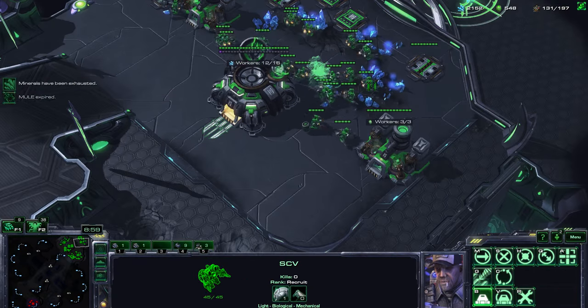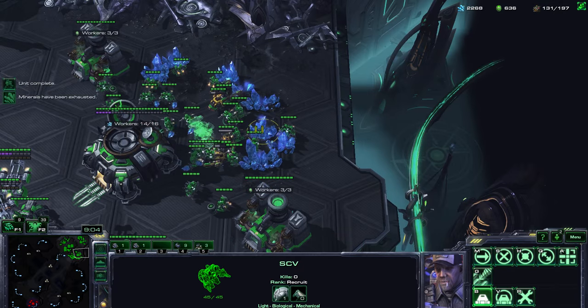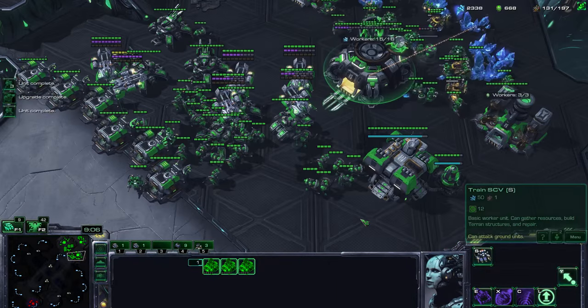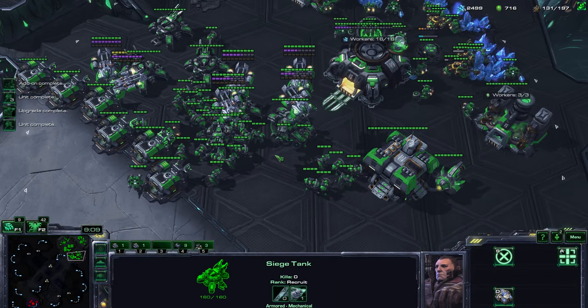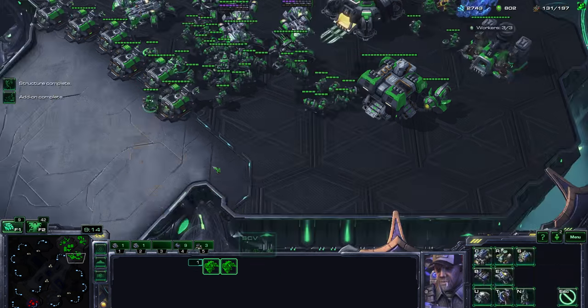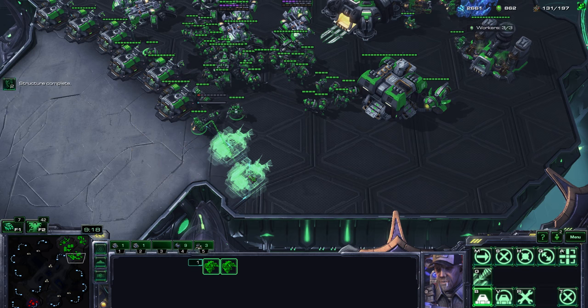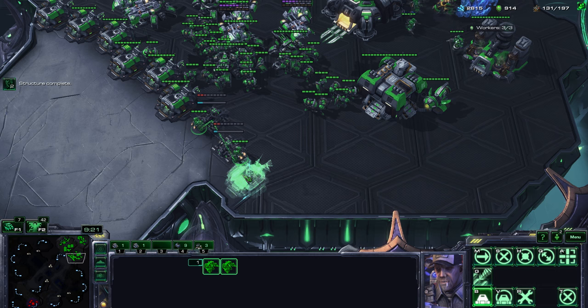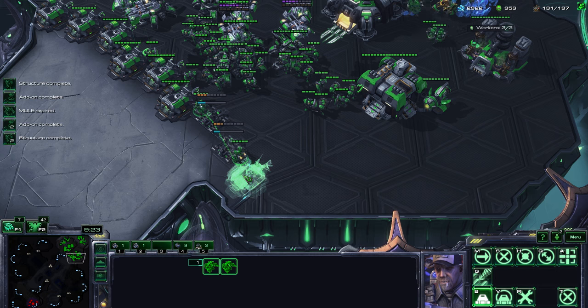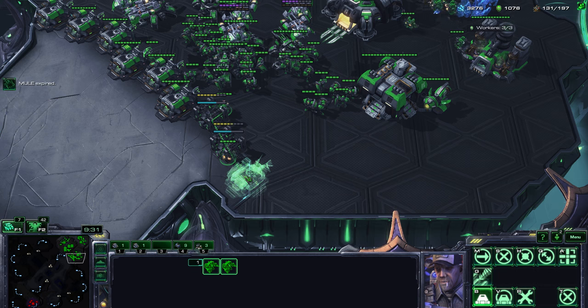You can also choose to go all-in yourself by going for a very strong timing at any point in the game. You're cutting something — meaning deliberately not doing your upgrades, not building more workers, not taking more bases, or not advancing further into your technological development — in order to have the strongest timing possible and hit at a certain point.